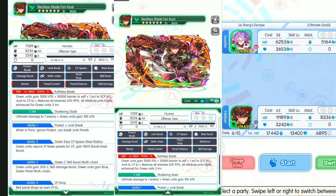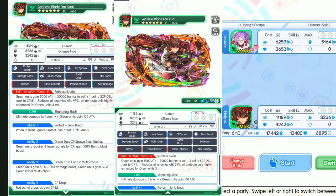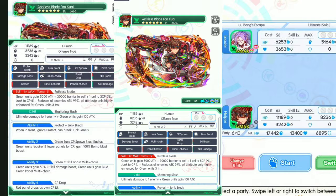Hi YouTube, welcome back to my channel. I am 4bro playing Crash River. Today we'll showcase Reckless Blade Fangkwai, one of the featured units of Age of Revolutionaries 5. This is a green color unit, human offense type, cost 65. The skill is Ruthless Blade: green units gain 5,000 attack plus 30,000 barrier to self, plus one panel to SCP, extra large junk to CP large, plus reduce all enemy attack 99 percent. All edit panels highly enhanced for green units for three turns.